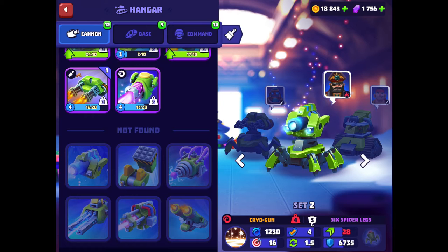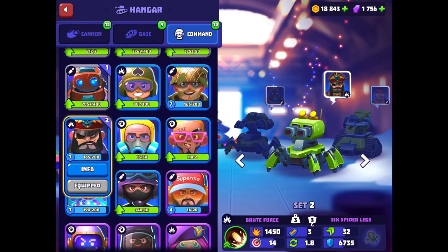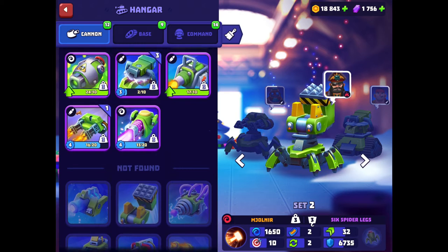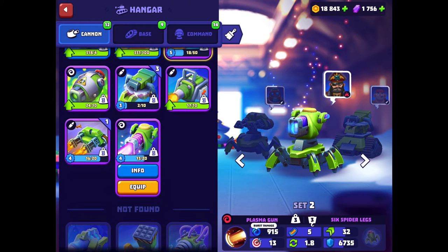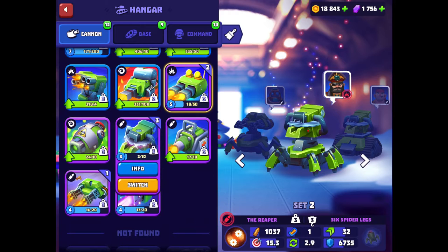First, let's go straight into statistics for the Cryo Gun. The Cryo Gun is a new cannon that is really really strong — I've versed against it many times and noticed it does a very high amount of damage. Its burst damage is 1230, and comparing it to some other cannons it's actually not very good on paper.